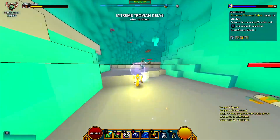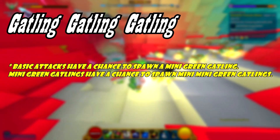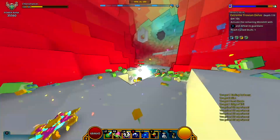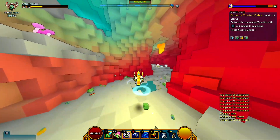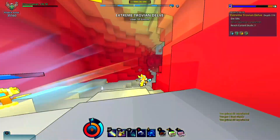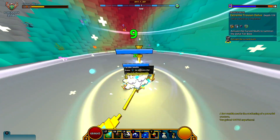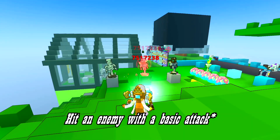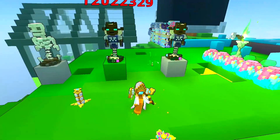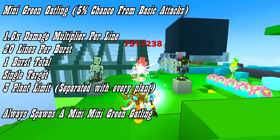Now on to the last ability: Gatling Gatling Gatling, which reads that a basic attack has a chance to spawn a mini green gatling, and that mini green gatling has a chance to spawn mini mini green gatlings. This is the ability everyone's been waiting for me to check out because it's literally more DPS for the already ridiculous DPS machine that is the Chloromancer. Every time you hit an enemy there's around a 5% chance to spawn a mini green gatling. This mini green gatling has the same properties as a regular green gatling not tied to the ultimate ability: it does a 1.6x damage multiplier, 20 lines of damage per burst, and only one burst in total.